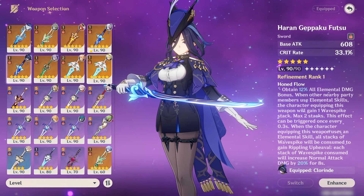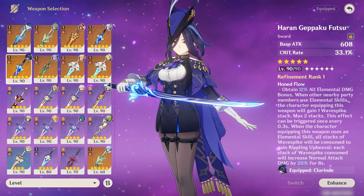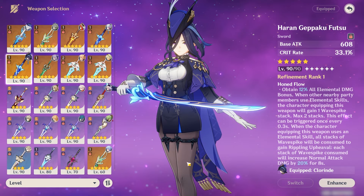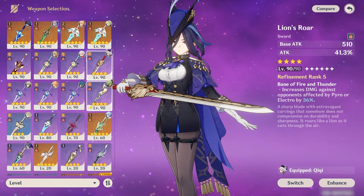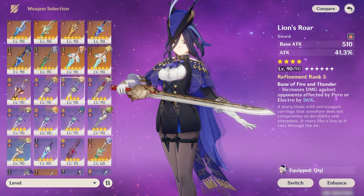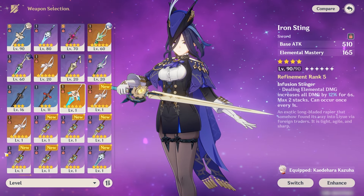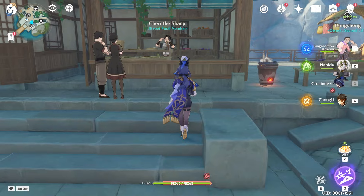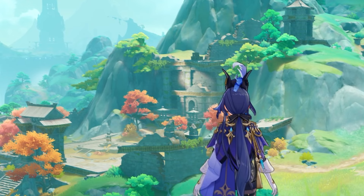For those wondering — yes, I'm broke now, barely any primos and no good artifacts. For non-5-star weapons, there are plenty of alternatives: you can use the Alliflash as a substitute for the Foliar build, while Lion's Roar is a nice substitute for the Haran build. A more F2P option would be the craftable Iron Sting, which you can use for both builds. And if you don't mind a 3-star option, you can get the Dark Iron Sword from a street vendor named Chen in Liyue Harbor, or from a chest in Chenyu Vale's Wangshan Hall — though you need to do a world quest for that one, so get the one from Chen first.